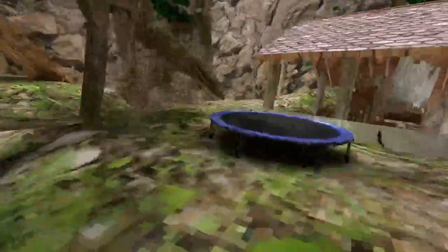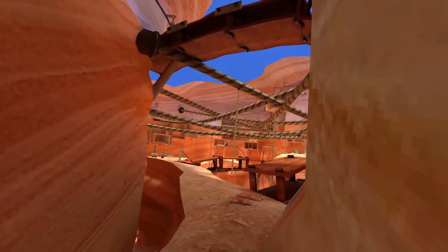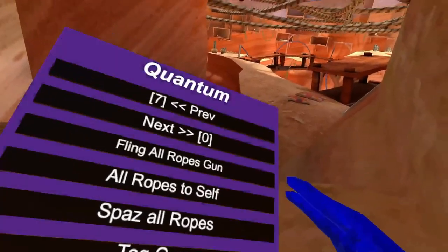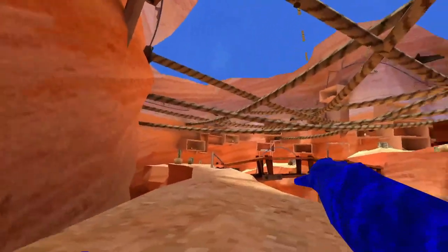Fling all ropes gun — this is really sick. We have to go to Canyons. Fling all ropes gun: you just hold it and it's server-sided so people can see it.